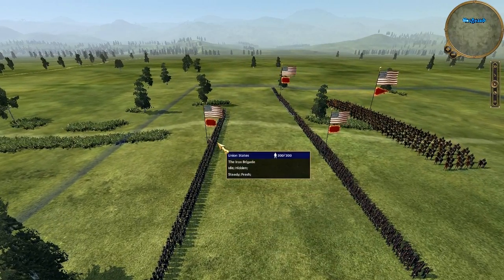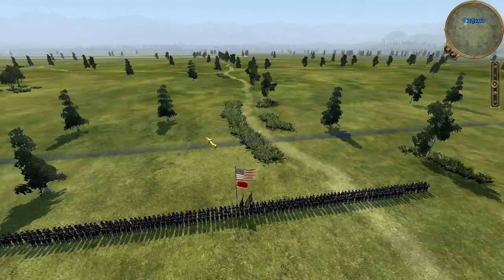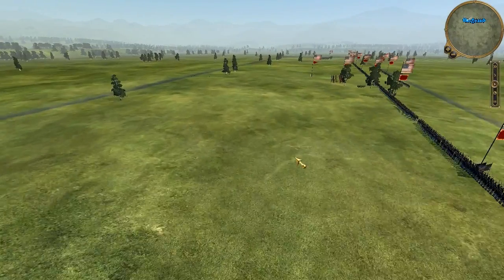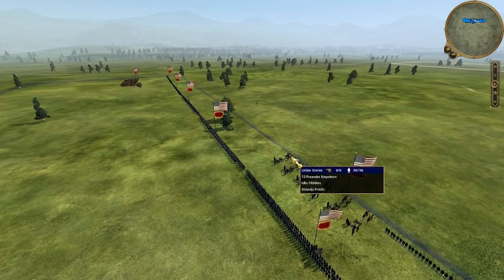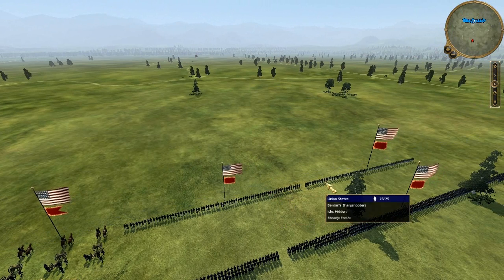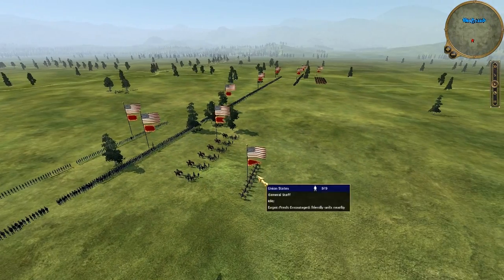Oh, there's the other Iron Brigade here. I also have a Zouave and a volunteer infantry. I have U.S. Cavalry on this end, and on the other side I have Buford's Cavalry. I also have a 32-pound Howitzer, a 12-pounder Napoleon, Berdan's Sharpshooters — two of those — and General Meade.